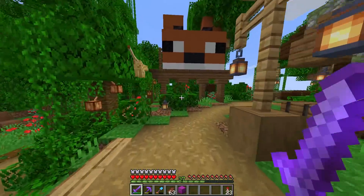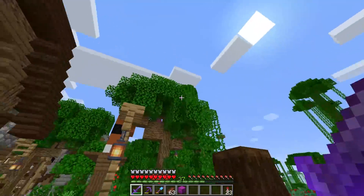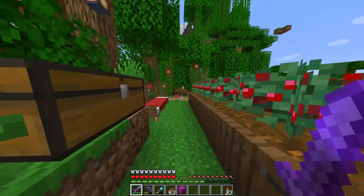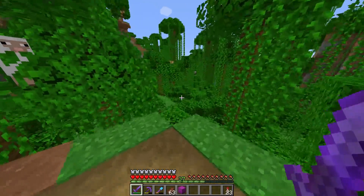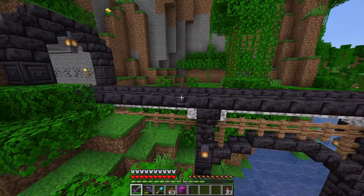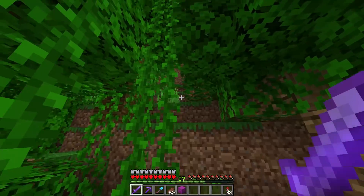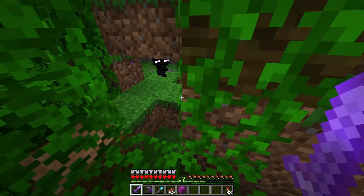There's at least one cave probably more near the base that I need to get inside and light up. If we light it up the creeper farm is going to work better, and any other mob farms I build in the future - maybe like a flying mob farm in the sky - will work better too because all the caves under the ground have been lit up. The first big cave we need to move into today is right over here, right next to the Panda Express.